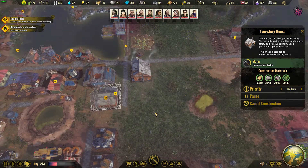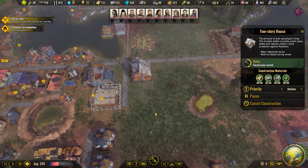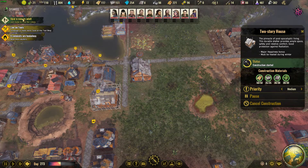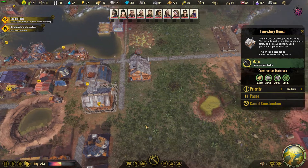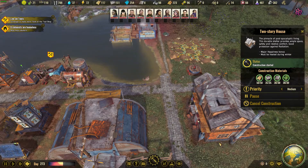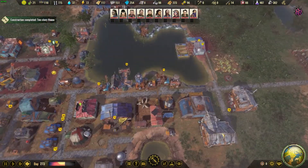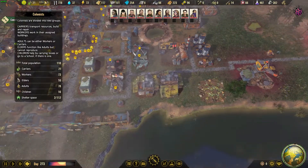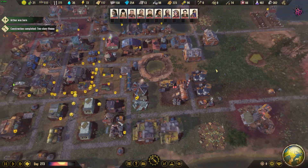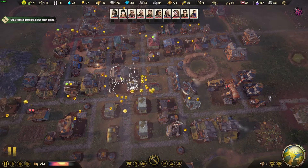Six colonists are homeless - I'm about to get this house built so we'll have room for two more people after that. It's gonna be a grind getting metal. These two-story houses look extremely ghetto but I bet they're better than the other options. We are most certainly getting things done.